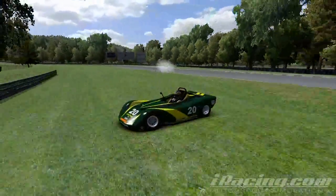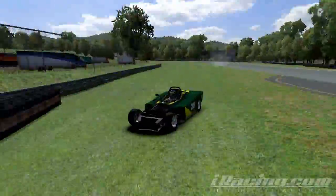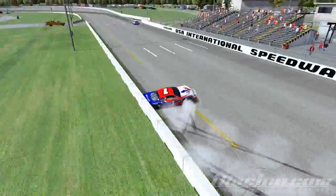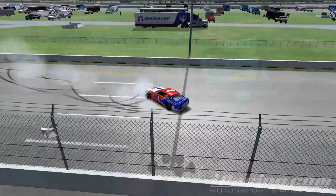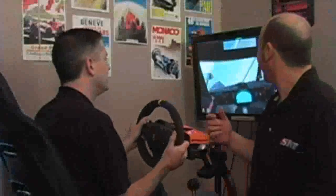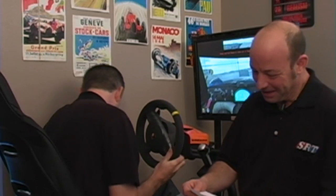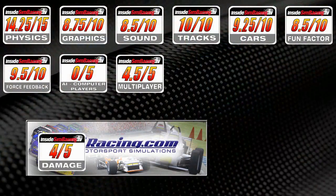That takes us to physical damage. Visually it's not the best damage, but physically it probably is the best damage — that comes into physics, setup, force feedback, and so many other things. If you hurt the car real bad you might need to be turning at 90 degrees just to go straight. In damage, we both gave it a 4 out of 5.